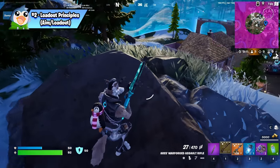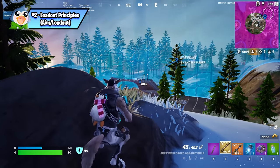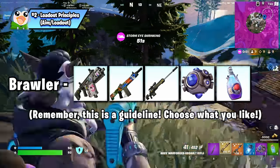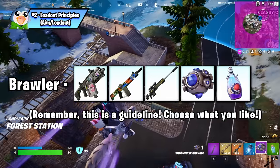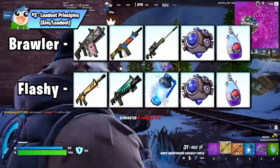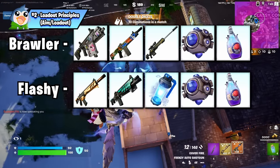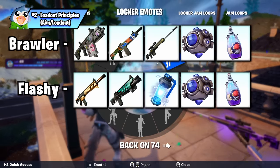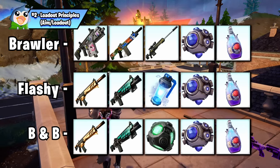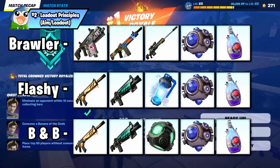Here are some loadouts I enjoy running that I see a lot in high-rank lobbies. The first is the brawl loadout: shotgun, SMG, and sniper — covers close range and provides power for high-kill games. The second is the flashy utility loadout: the AR's versatility covers both close and long range, and the EMP plus shockwave combo gets flashy kills and disables vehicles. The third is the ranked bread-and-butter loadout: same as before but with bunkers instead of EMPs, providing protection in final zones to survive the large number of players remaining in ranked.